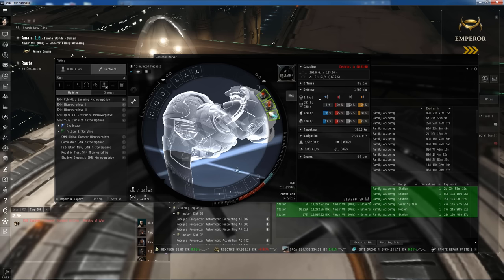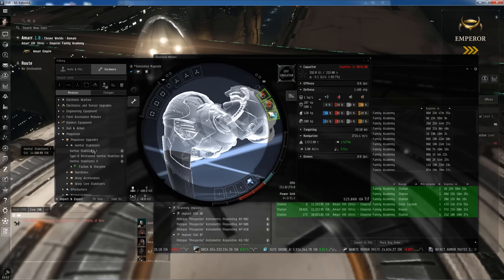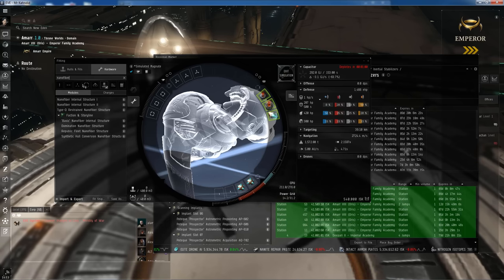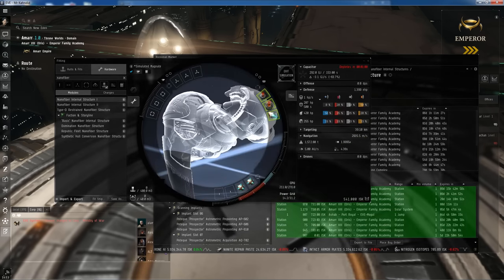Next we're going to get some speed modules, because we want to be super speedy in space. We're going to look for propulsion upgrades and we can do a couple of inertial stabilizers — just get the cheapest Tech 1 ones to make us go into warp faster, because we're going to be warping around a lot. Next, look for nanofiber Tech 1. We can put on two of those, and these make us fly faster and go to warp faster.